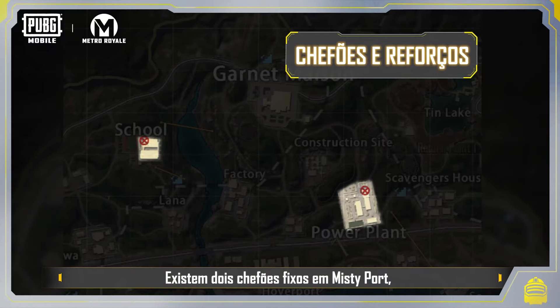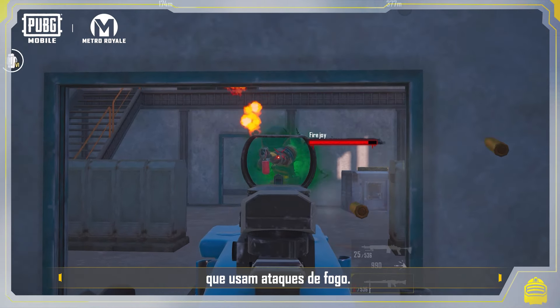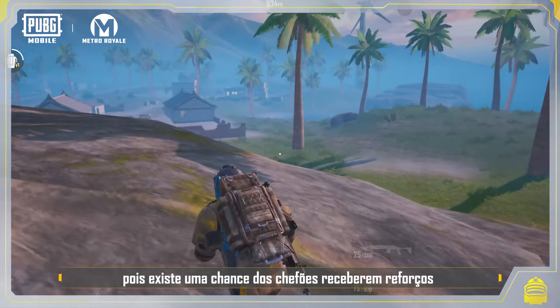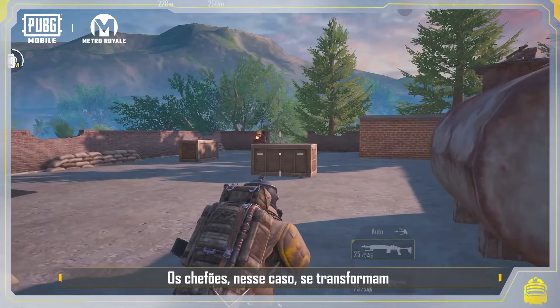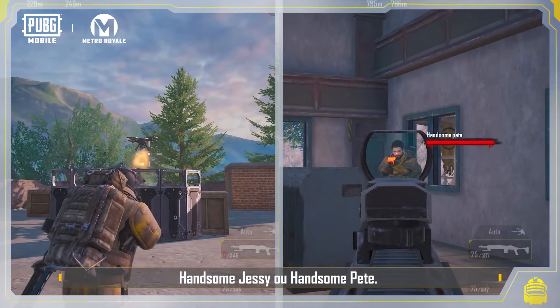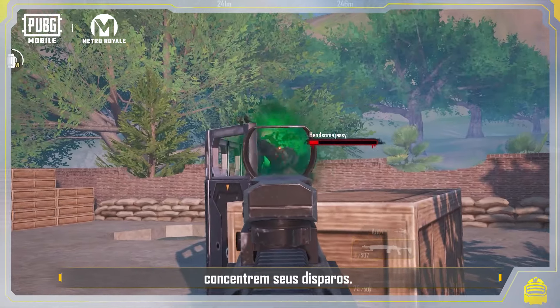There are two fixed bosses in Misty Port, Fire Joy and Fire Roy, that use fire attacks. When challenging them with teammates, spread out as much as possible. Also, be aware that there is a chance in each match for the bosses to become reinforced. The bosses can then transform into special bosses that use drones and shields — Handsome Jesse or Handsome Pete. When facing off against them with teammates, make sure to focus your fire.